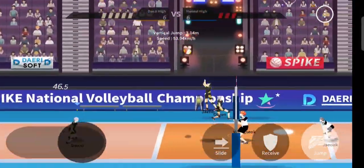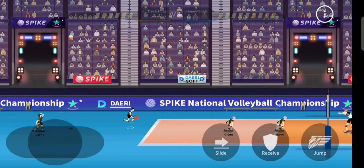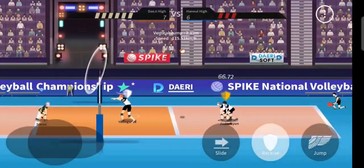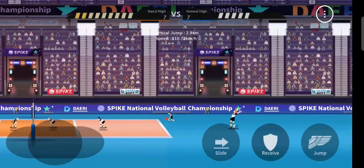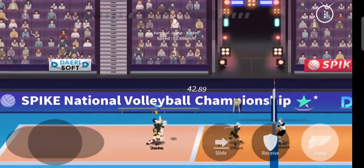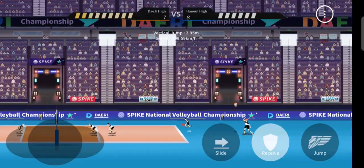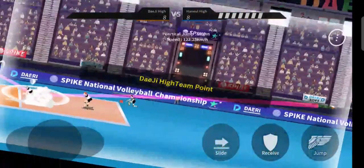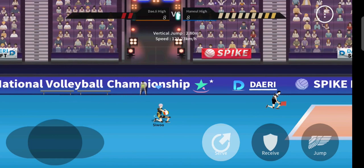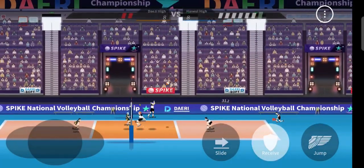Next tip is about spiking. The basic thing is you would have faced getting blocked by the opponent. The simple fix: do a run-up spike. If you just stand and spike, the probability of getting blocked is higher. Do a run-up spike, be more in the air, and fake — make the blocker think you are going to spike, then spike later. Even though it's an AI team, they are tough, so you have to be smarter to overcome them.